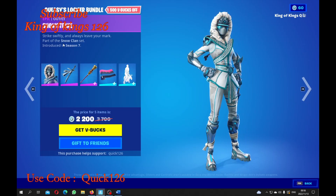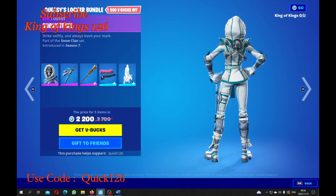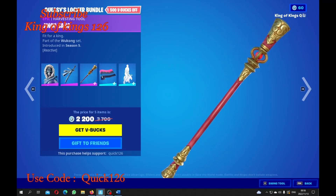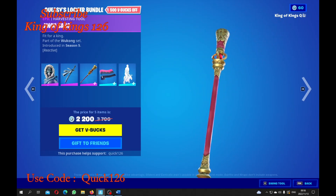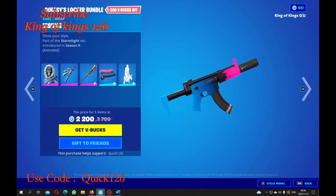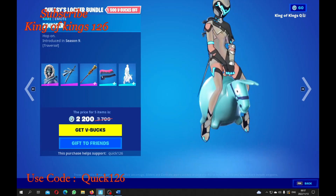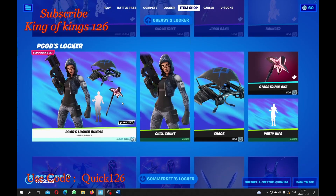This one I'm gonna say is my most interesting one — the Snow Striker is actually a really cool skin. With my own backpack this looks pretty awesome, but let's see with hers. That's actually quite cool, especially fighting in the snow scene. Her harvesting tool is actually pretty cool — it's fit for a king or queen, part of the Rokkan sets introduced in Season 5. And with the wrap, I think this would best suit her, but I think the snow scene wrap would have actually been better for this pack. And then we have the bouncer, which is pretty cool. Her pack is only 2,200 V-bucks.